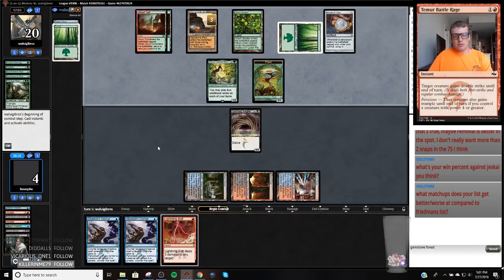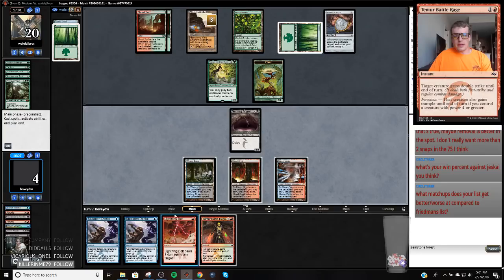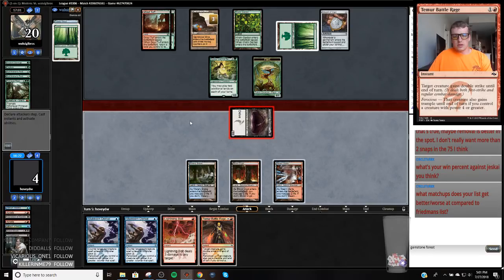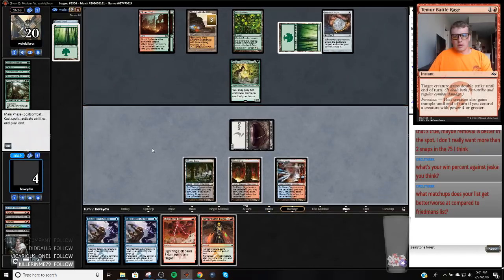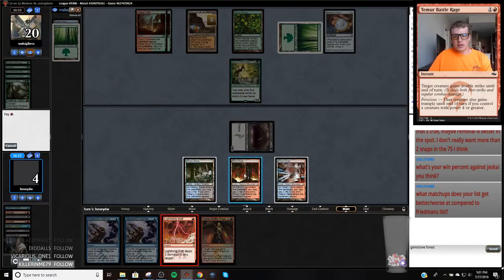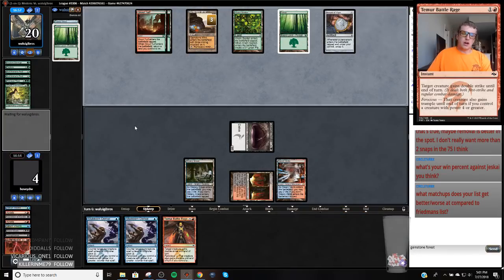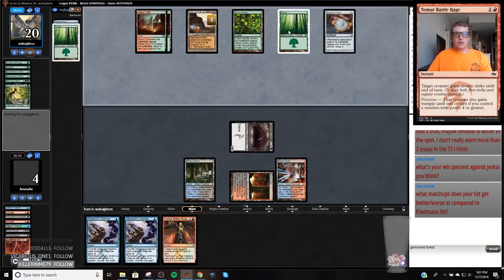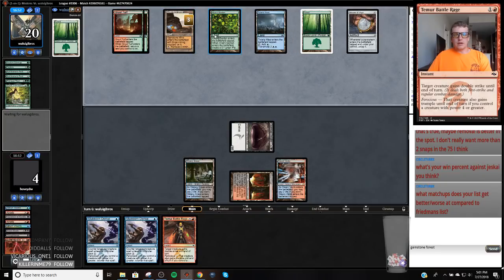We're going to bolt this and then start crashing in there. They're just going to block with their plant token — such is life. We're going to have to deal with that at some point. We're not going to be bolting ourselves, and the bolt's not going to get much better than that. So we're pretty screwed to a natural Titan or a Hornet Queen by 2, 4, 5, 6, 7. They already had Hornet Queen.